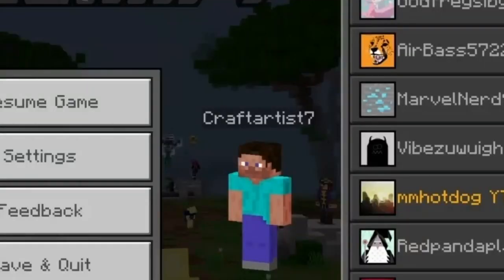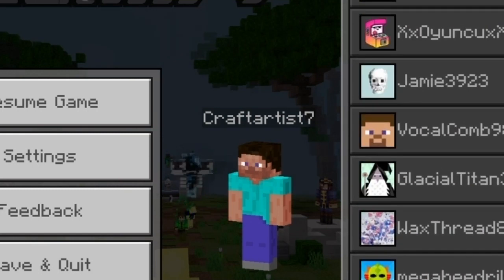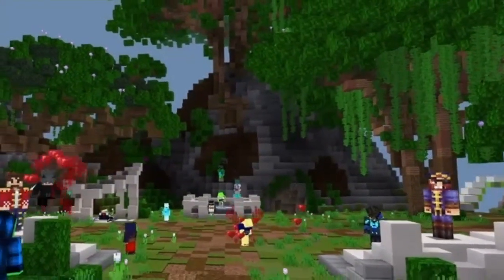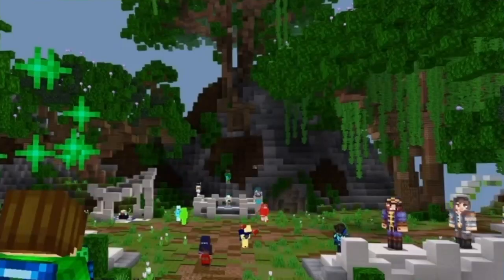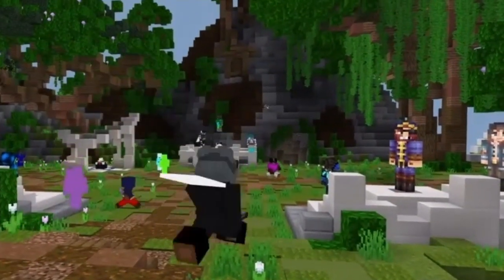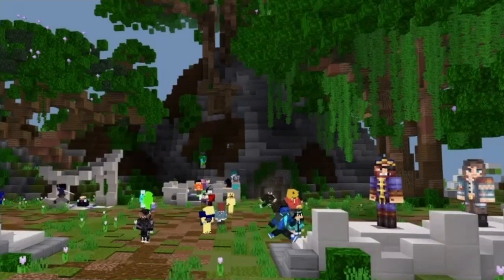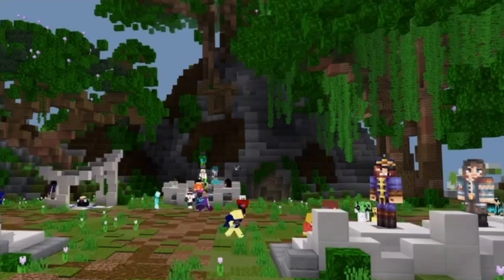Soul fire no longer melts snow or ice blocks. Zombified piglins no longer float above striders while riding them. Warped fungus can now grow in the Crimson Forest. Baby zoglins now have an appropriately oversized head. Iron golems will now attack hoglins. Piglin brutes no longer have enchanted gold axes. The soul speed enchantment found in chests is now limited to bastion remnant chests. Soul campfires now drop soul soil instead of charcoal.